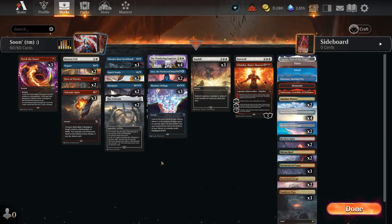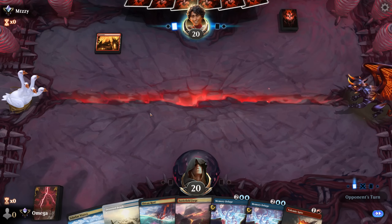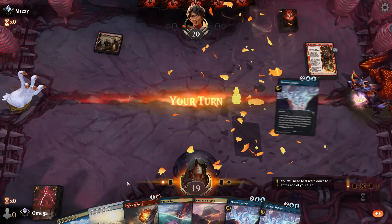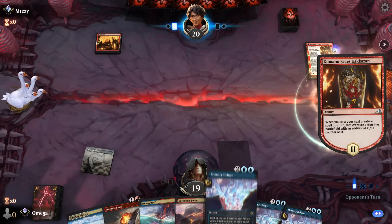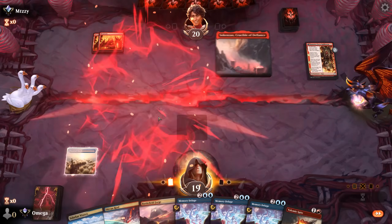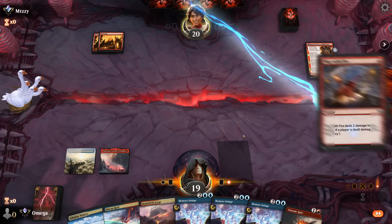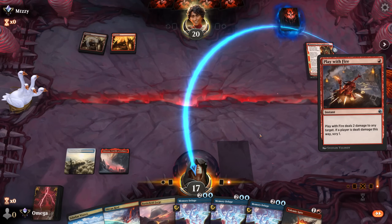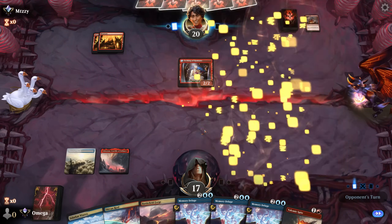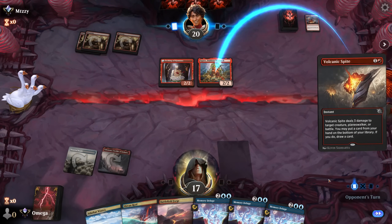Our opponent goes first. We have only Volcanic Spite, probably putting Memory Deluge on the bottom. I wish that was Helix, I'd prefer that card. We'll have triple Memory Deluge, four lands, and one removal — this is how we want to draw. They missed, and we have Kenzen. Even though we generally want to use it normally as a creature, in this case I definitely don't want to paint myself for every red spell forever. Drawing one card with the Spite and killing the Squid is extremely good.